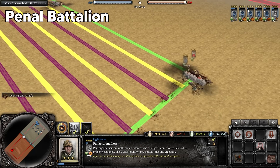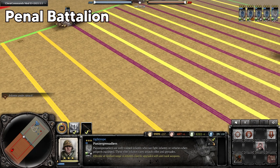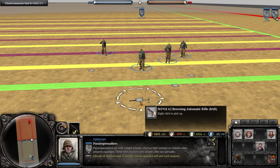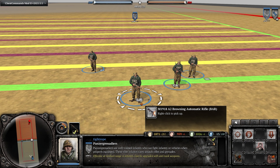Against penal troops up close, the G43 Panzer Grenadiers have a small edge, and long range it is very close with the Panzer Grenadiers having an even smaller edge. G43 Panzer Grenadiers are unable to pick up dropped slot weapons like the BAR.